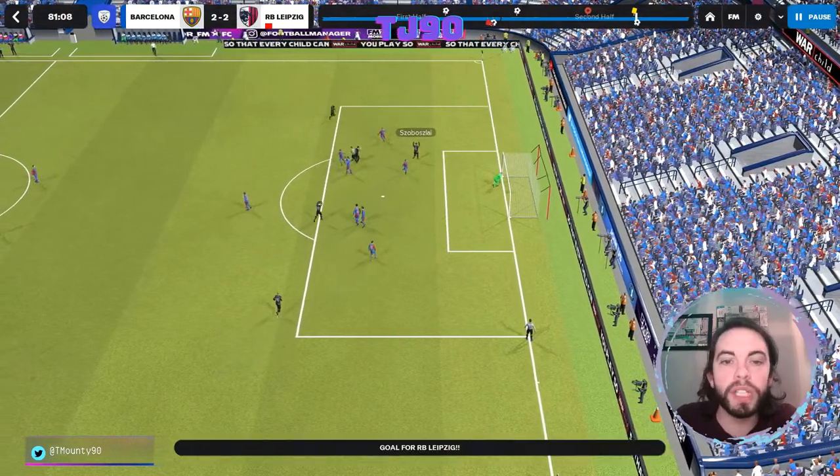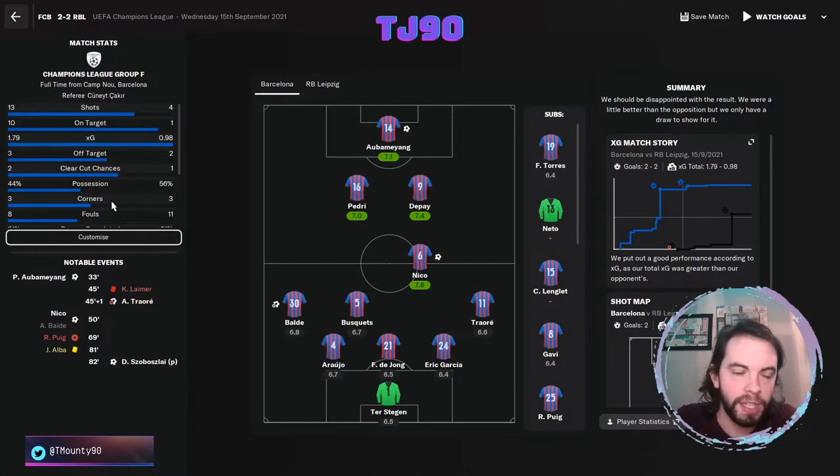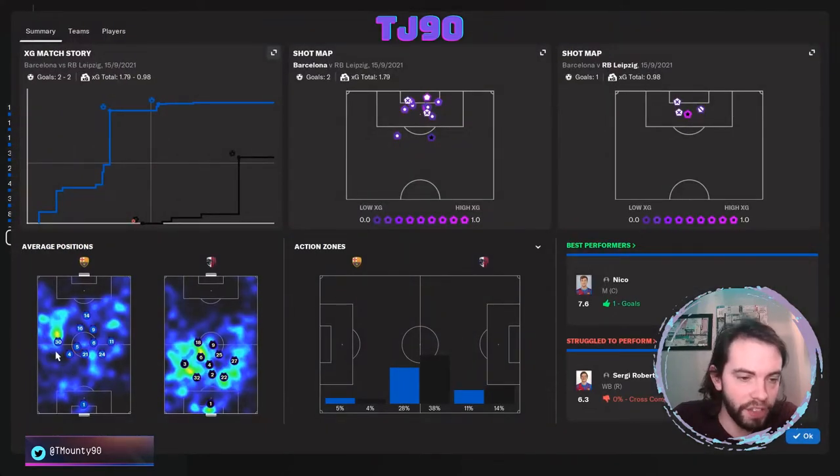Leipzig's only shot on target in the game came from the penalty spot. You might look and think we only had 44% possession to their 56%, but they did nothing with it - our defence just completely and utterly smothered them. This is the shape we are getting with this tactic - it's essentially like a 3-4-2-1. On paper it looks very defensive, like a 5-1-2-1 or similar, but it actually ends up being quite offensive almost.